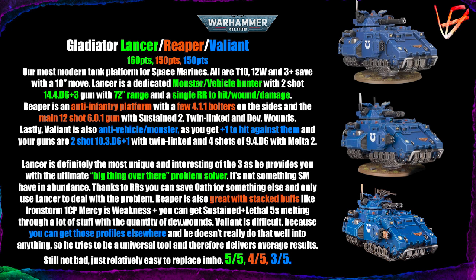You also get a few Strength 4, AP-1, damage 1 Tempest Bolter shots on the sides of the tank. The Valiant is sort of an anti-vehicle and monster platform because you get plus one to hit against those targets specifically. Its guns are a two-shot lascannon-style weapon at Strength 10, AP-3, D6+1 damage, and four shots of regular multi-melters at Strength 9, AP-4, D6 damage with the Melta 2 rule.